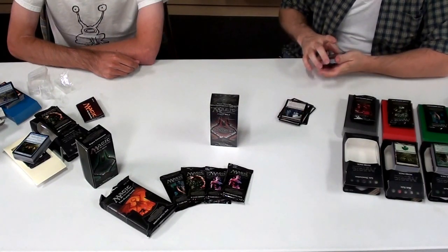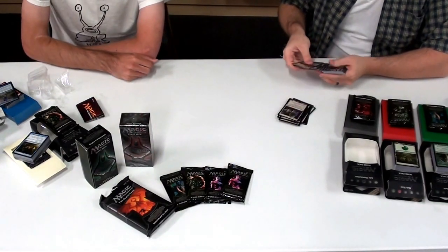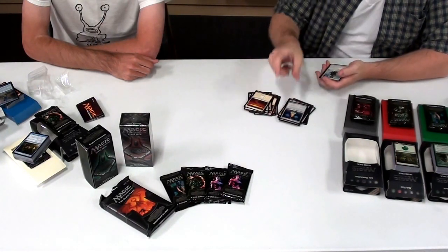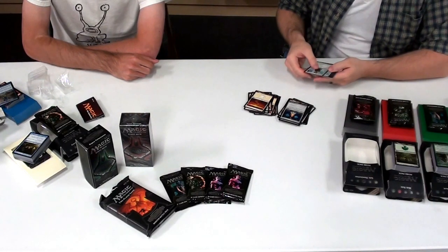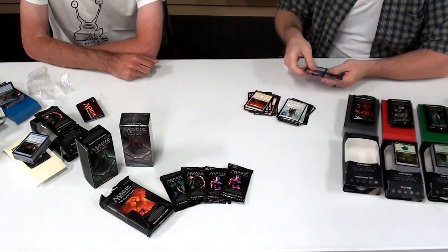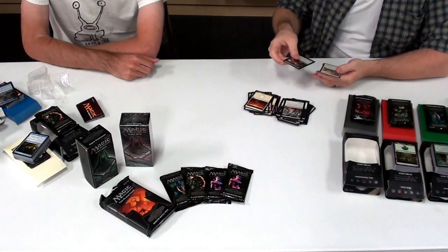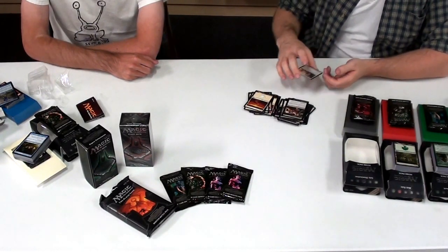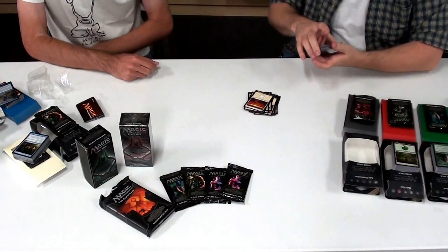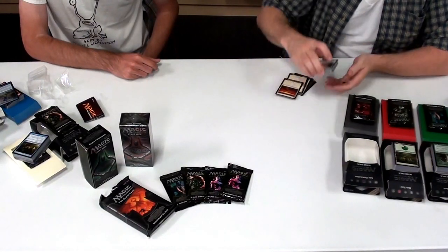Zombie Goliath. The second rare would be Xathrid Gorgon — a 3/6 with deathtouch, who is basically removal by herself just sitting on the board. Got an Evolving Wilds, just like all the other decks. Ring of Xathrid — pretty much the same ring as all the others, each with an ability relevant to its colors. Pacifism — great old school removal. Cower in Fear. Murder — more great removal. Blood Reckoning — very nice card in a limited environment. Mark of the Vampire. And Angelic Benediction — another Exalted trigger, this one an enchantment, but also has a relevant trigger.